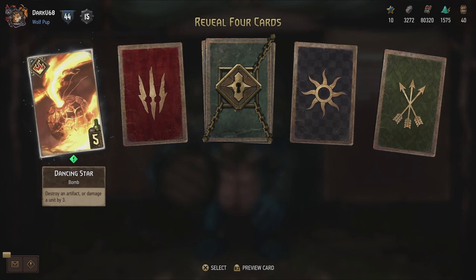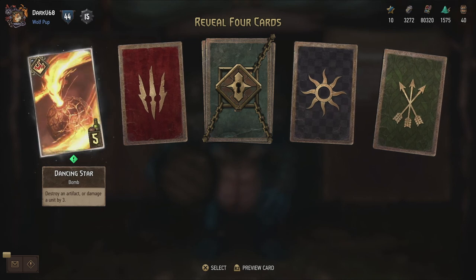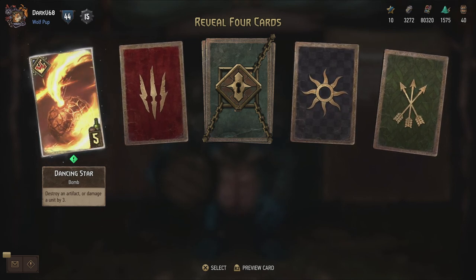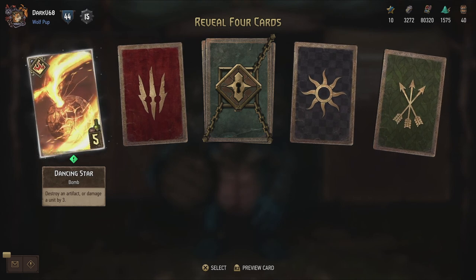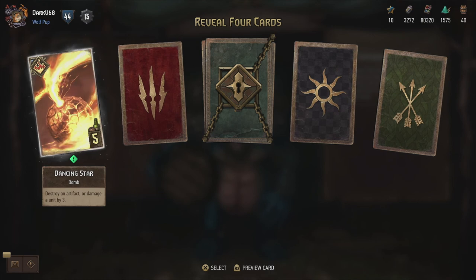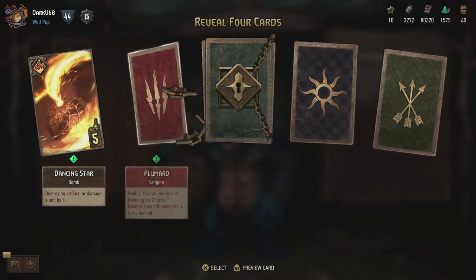Dancing Star animated - a bomb. Destroy an artifact or damage a unit by three. So that's an interesting card - I've seen that pass by on Twitter as well. So instead of something like the Bomb Heaver, you can actually choose to either destroy an artifact or deal three damage. So you have a bit more variety in what you can do with this card.